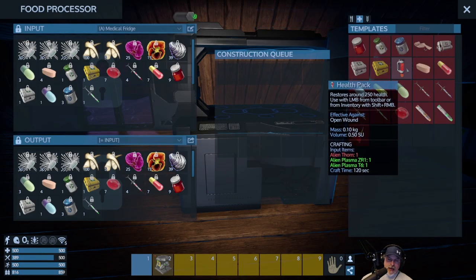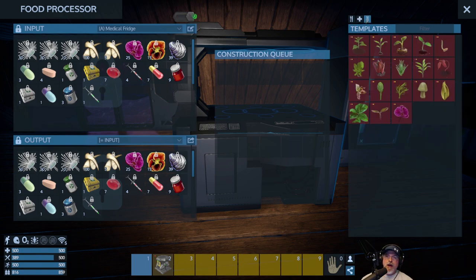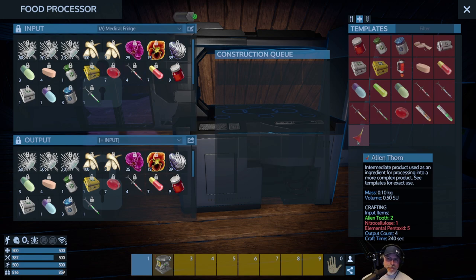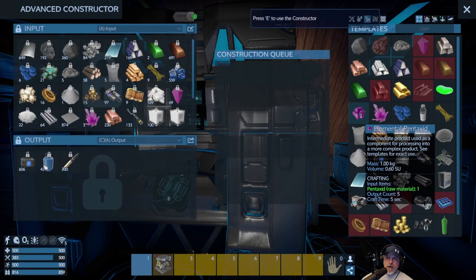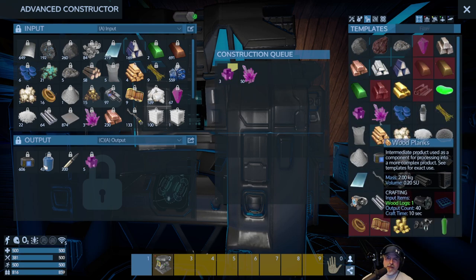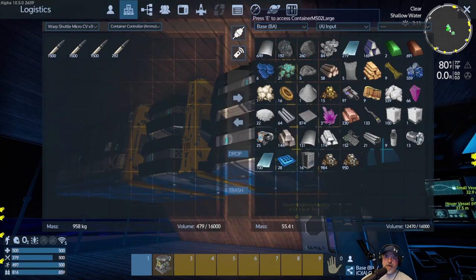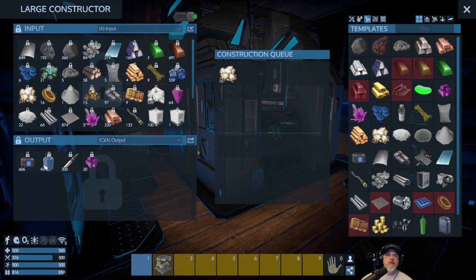Okay, now what do we need for this? We need Alien Thorn. I don't think I've run across that on this planet. Can we make Alien Thorn? We need Nitrocellulose and Elemental Pentaxid. Really? That's weird. Okay, Elemental Pentaxid — I need to actually make Pentaxid. The output count is five, so let's make 20 of those. And then I'm going to turn the rest of the Pentaxid we have into actual refined Pentaxid. It said we also needed Nitrocellulose too, so I guess we need to cook some of that up. The output count of 20 will give us 200 — let's make that.